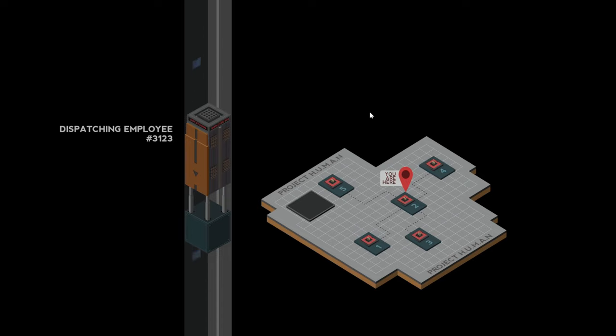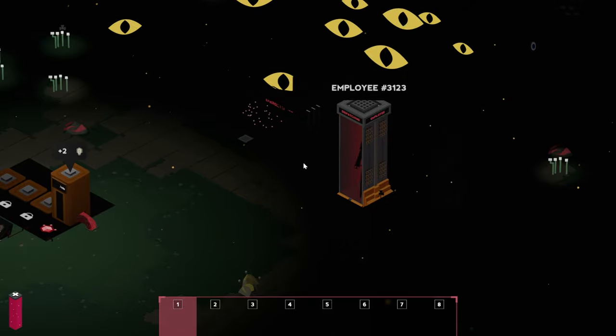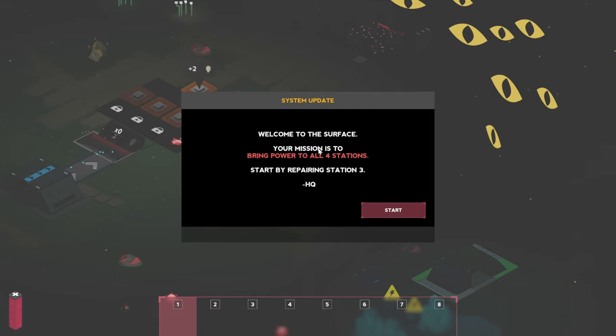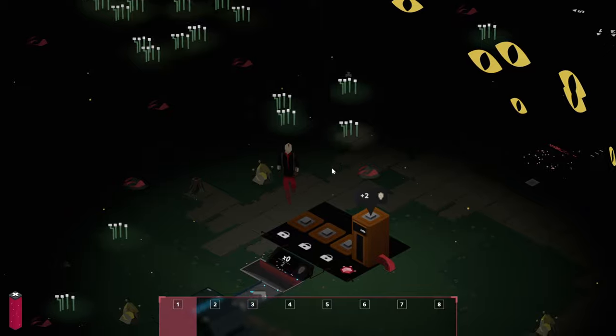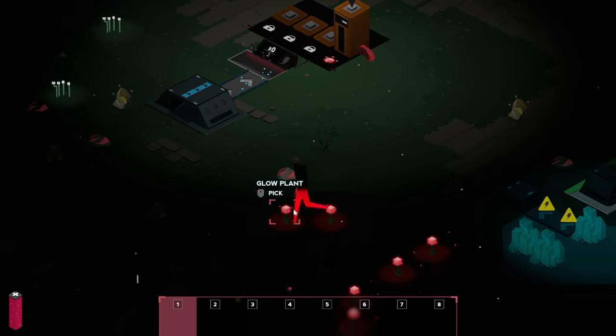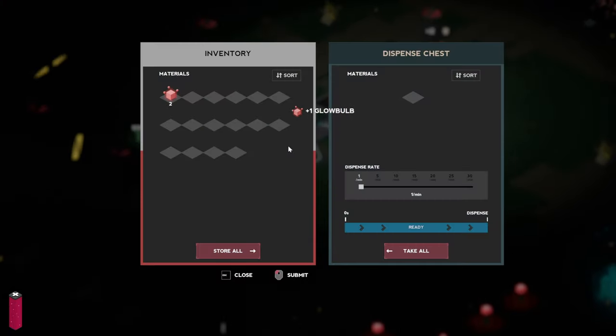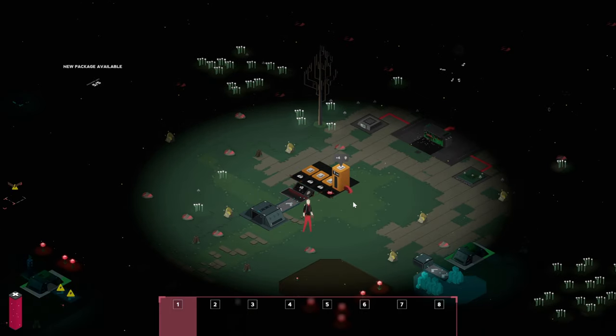I've only played about 30-40 minutes so far. It's definitely a little bit different, starting with the art style — everything's going to be pretty dark around your base and you don't really see anything. Here's our first clone that drops out. Welcome to the surface — your mission is to bring power to all four stations, starting by repairing station three. We can't really go into the dark; it's pretty scary out there. The first thing we have to do is provide some power.